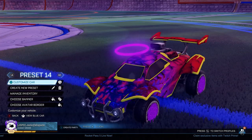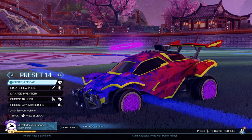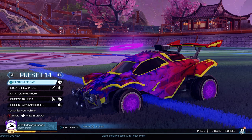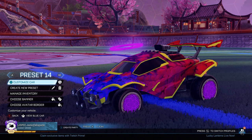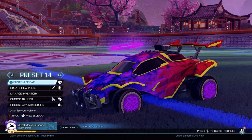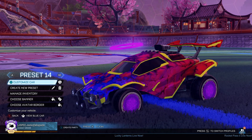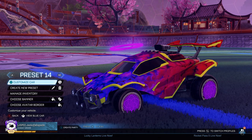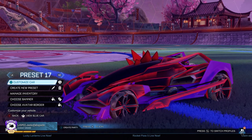On this side we've got our purple Zombas with a Chameleon. I actually really like how this color scheme works and how it slowly changes, both in the wheels and in the decal. I'm pretty proud of this one, I'm not gonna lie. I like this one — let me know if it's trash. I need to get a reality check on some of these.